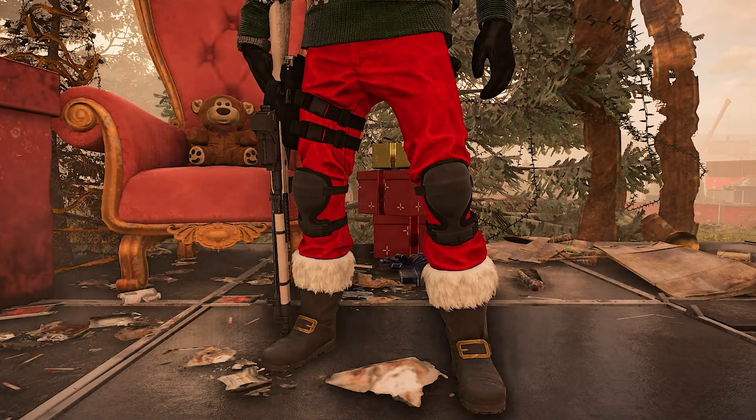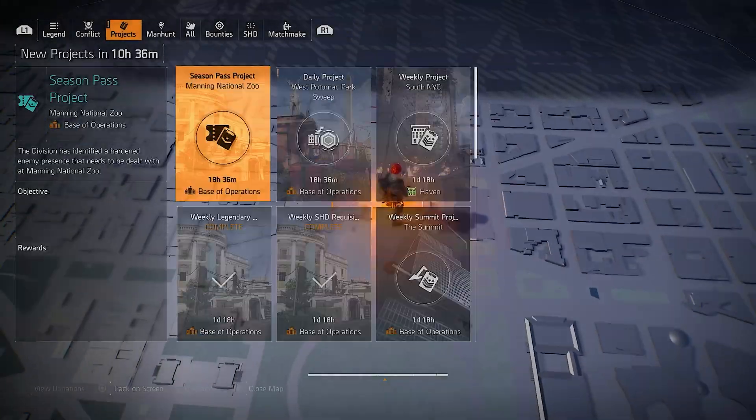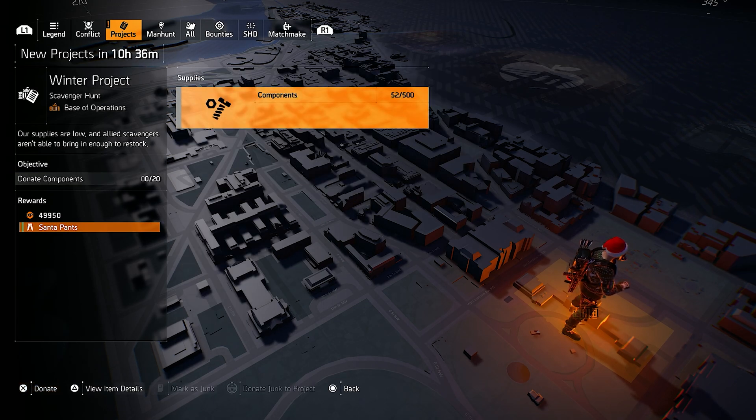And we don't have to do that much for it. Open up your map, go to projects, scroll all the way down to the winter projects, and you will see that we only have to donate components to get the Santa pants.